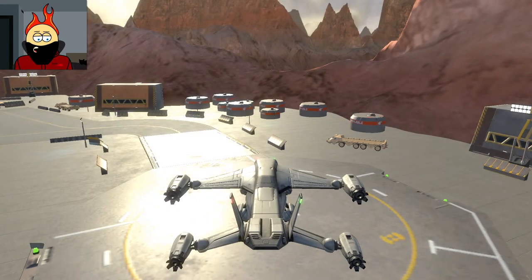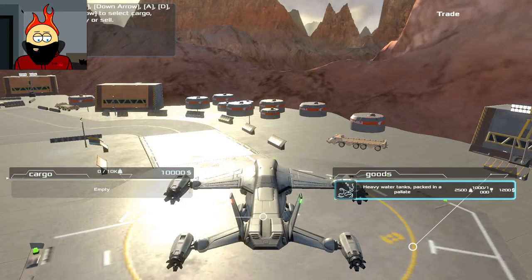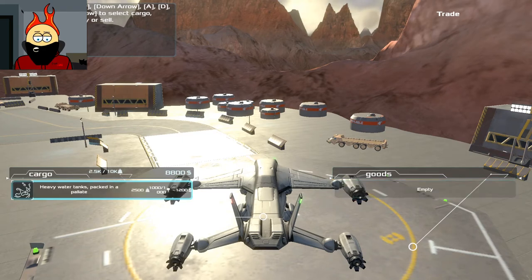So how do I control the camera, or is it just always fixed behind me? Okay, repair, refuel, throttle, trade. So X — heavy water tanks packed in a pallet. A and D, right arrow to... oh god. Down arrow, space. Okay yeah, I'll take this. Where are we going with it? I have no idea, I gotta look at these controls.